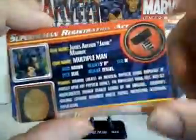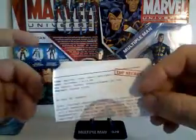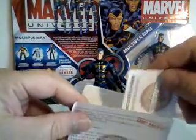The Top Secret Files insert has art on one side and his powers and statistics on the other. Incidentally, this is the first one of these that came folded up messily. It also comes from Jonas Harrow — like the Kitty Pride one — talking about trying to extract some of the Legacy Virus from Multiple Man. This obviously refers to the regular Marvel Universe, or 616.